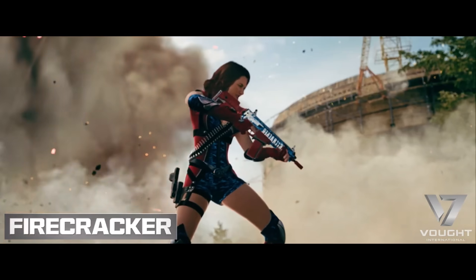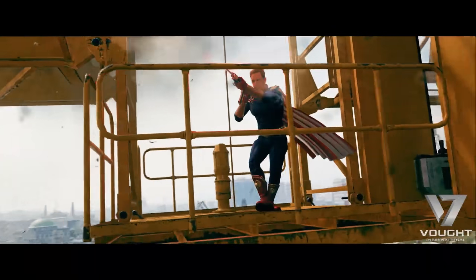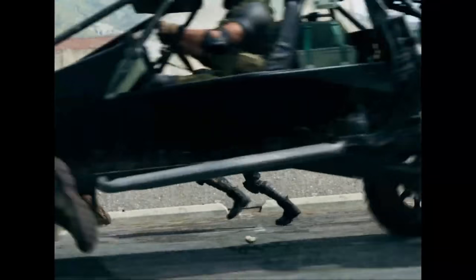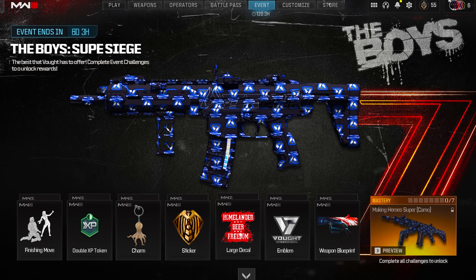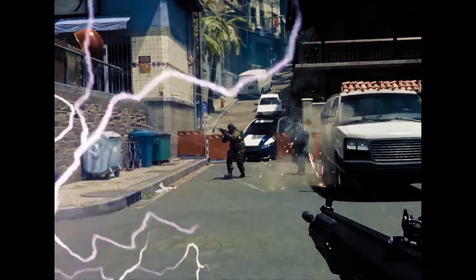They dropped a brand new trailer for The Boys event, showcasing the new operator skin, finishing moves, and a general overview. Surprisingly, despite the trailer dropping a couple of days ago, A-Train and Firecracker are still not in the store — right now it's only Starlight and Homelander. Black Noir is coming next, then Firecracker around mid-next-week, and then A-Train. The Boys event is a very big event — it will be three weeks long, with a new set of challenges and rewards each week. The three sub-events are called Soup Takedown, Soup Siege, and Vat Week, with a new event dropping every Wednesday.